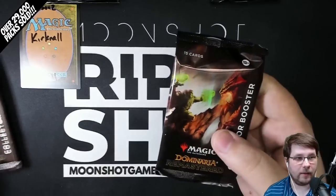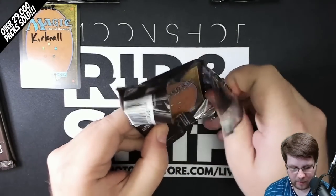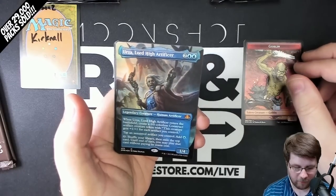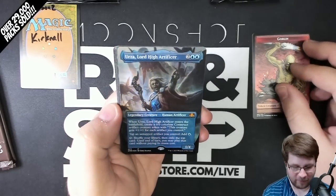Kirknaul is up first with three collector packs. Good luck to you, Kirknaul. Thank you so much for letting us open up some packs for you tonight. These are printed in Japan, so the token is going to be up front. Then you get your Borderless. Whoa, Foil Mythic — Urza, Lord High Artificer. That is a way to start a box opening, wouldn't you say?